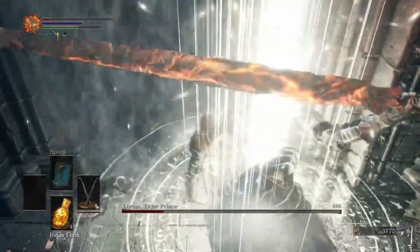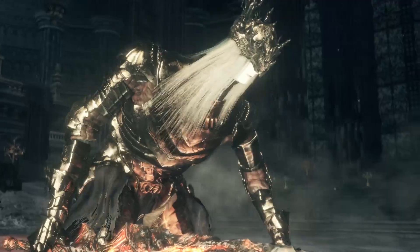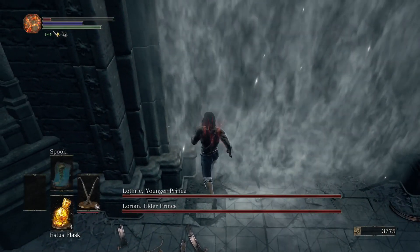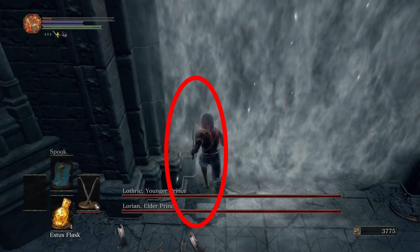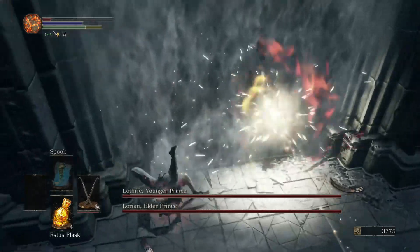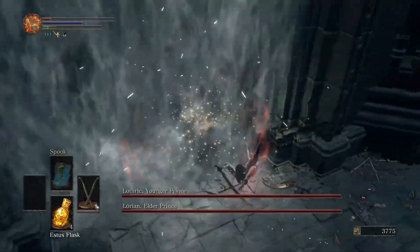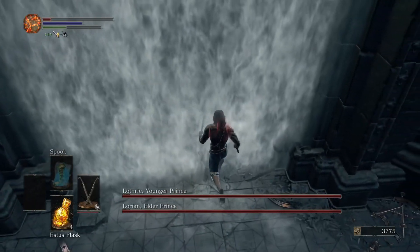Once you have killed Lorian and transitioned to the second phase, you will have to dodge an initial volley of magic. To do this consistently, run to the edge of the fog wall, make sure your endurance is full, listen for the sound cue of the first magic volley being fired, then start rolling from side to side at the fog wall. This will avoid all the magic and keep the Twin Princes in their AI loop.